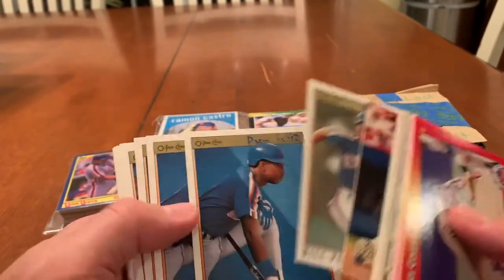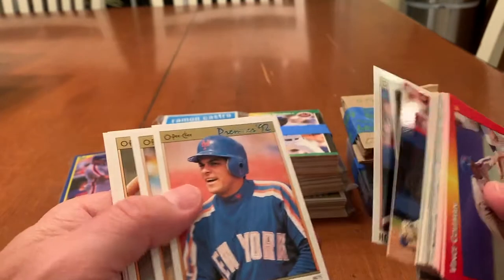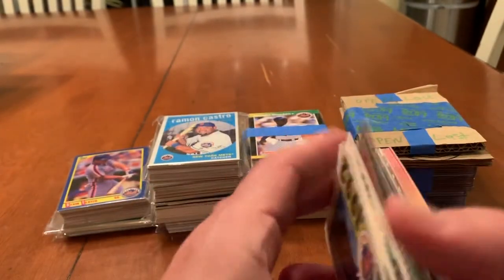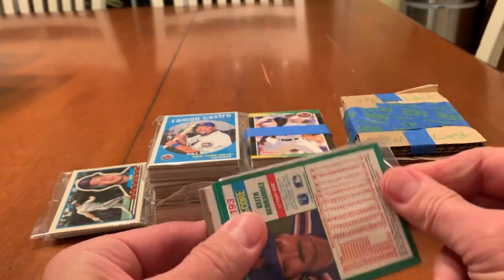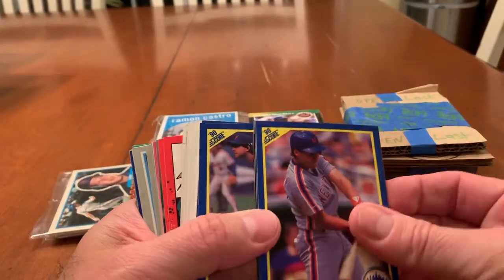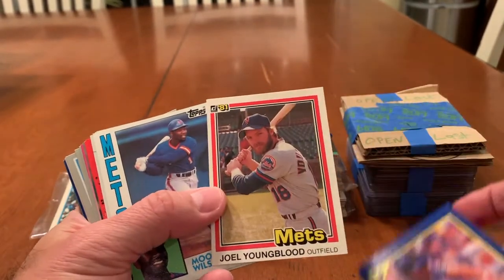More star stickers from Premier — Willie Randolph, Doc Gooden, Hojo, Junior DeBoa, Brett Saberhagen. Nice. Let's see — a Keith Hernandez card. Kevin Elster, Bill Fakoda, Tim Tuffle. Oh nice.